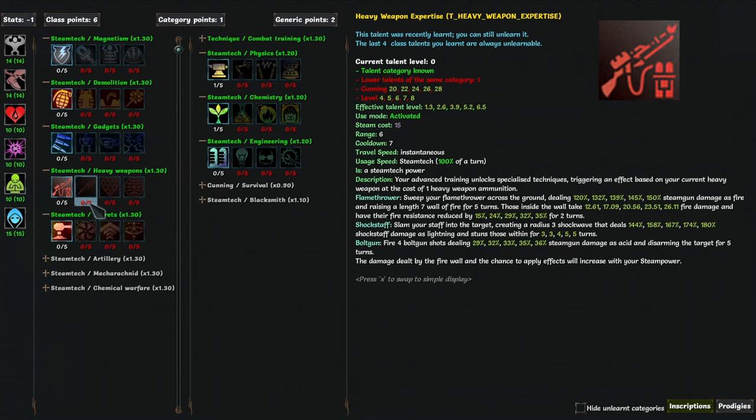Heavy weapon expertise gives flamethrower a firewall, dealing solid damage and reducing fire resistance, so this is a great opener. Only, you can't really open with this, because you first need a heavy weapon equipped to use this talent, and you can only equip a heavy weapon by attacking an enemy, so at best this is the second action in combat. But still good.